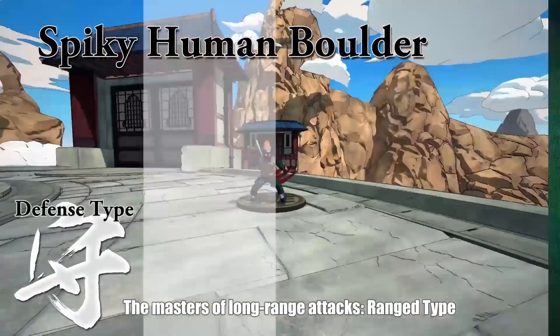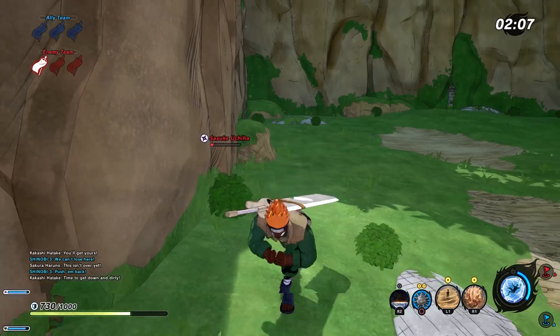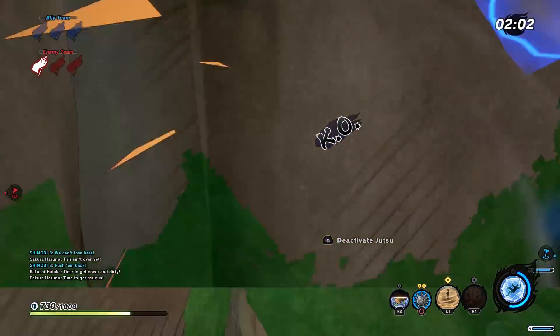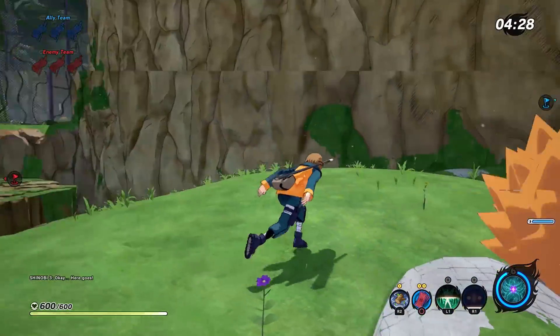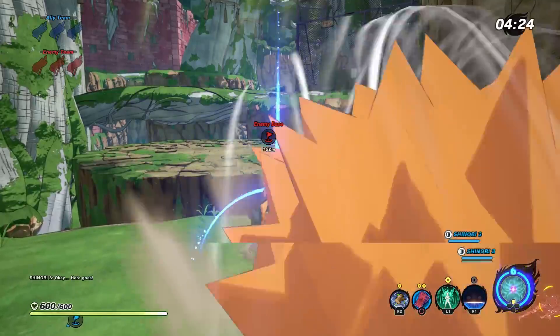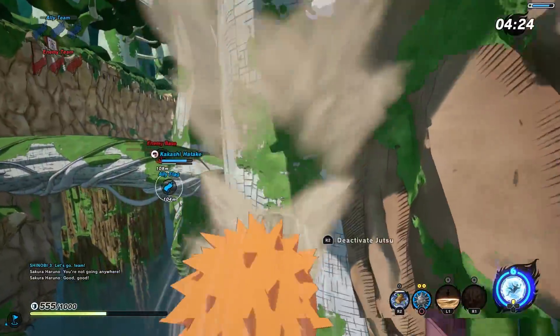Starting with Choji, his first ability is probably the spiky human boulder, in which your character turns into a spiky ball that you fully control. You steer towards your opponent dealing heavy damage, and your character is also immune during this animation, which makes this a very powerful jutsu at close range. You can also interrupt this jutsu by pressing the right trigger, which is a good idea if you're headed towards a cliff.